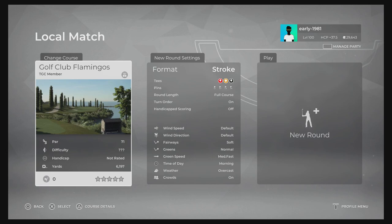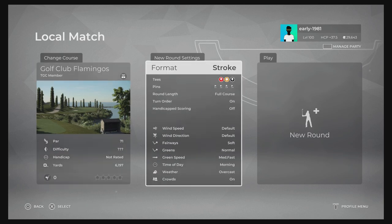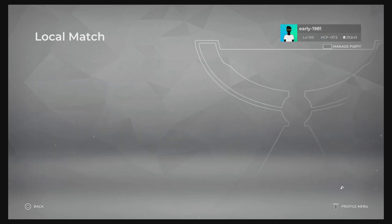Welcome back to live PGA Tour 2K21 gameplay. Today we are going to be taking a look at Golf Club Flamingos. This course was designed by the very talented friend Bomber. To my knowledge, this course is located in Benahavis in Malaga, Spain. The course looks absolutely stunning so I really cannot wait to get into this one. Course settings are at default: fairways soft, greens normal, green speed medium fast, time of day morning, weather overcast.